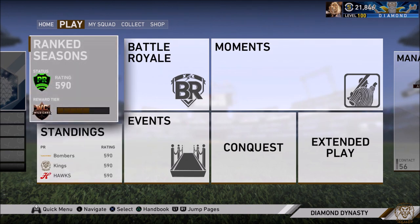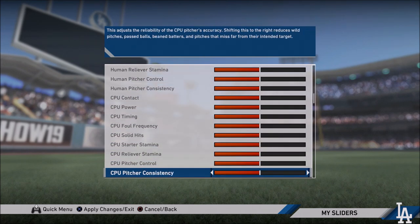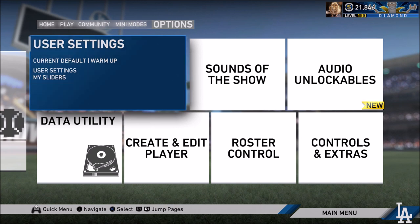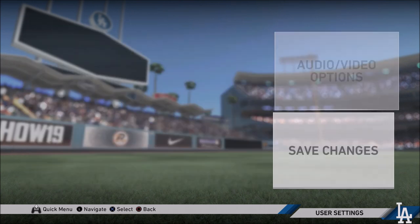I don't adjust any sliders to increase fastball speed, because usually when I do that and then go into an online game mode, I swing way too early — I'm so early it looks disgusting from my point of view and my opponent's as well. So I generally leave it at default settings. One thing you want to make sure to do before you head into an online game mode is go ahead and change it back to your default game mode settings where you play most of your online games, for example switching in-play view offense back to high.